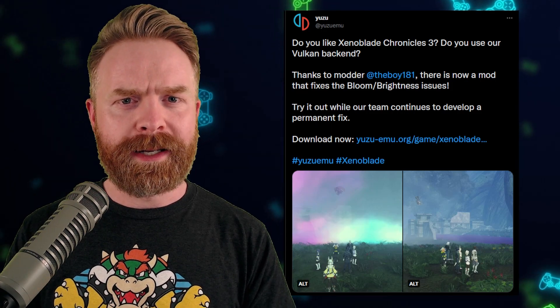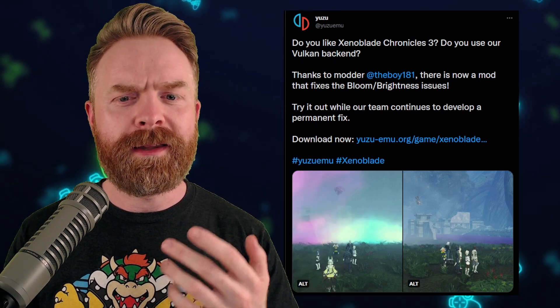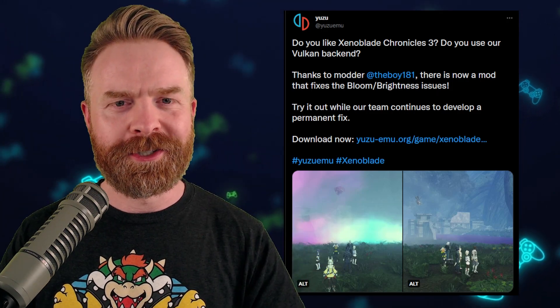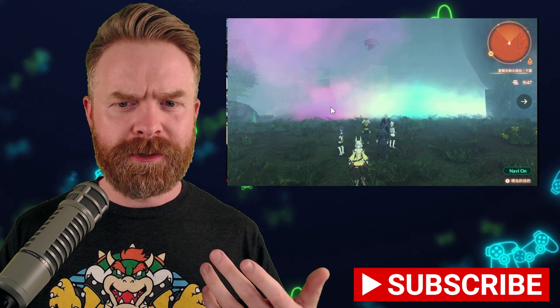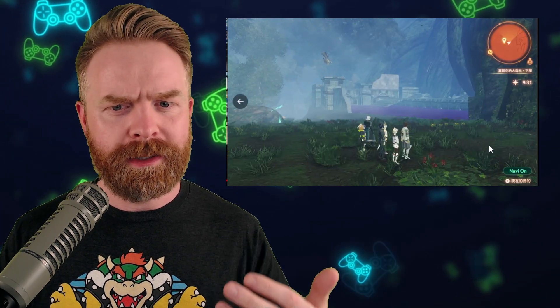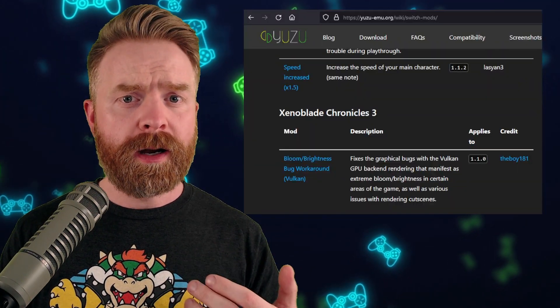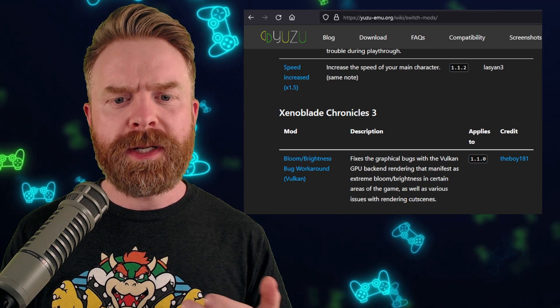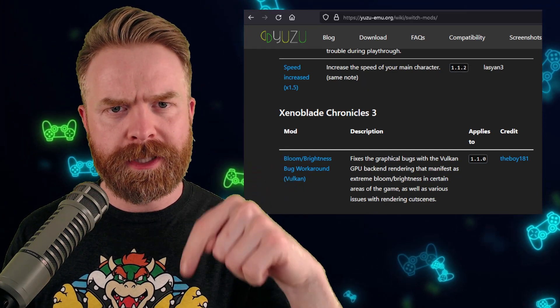If you use the Vulkan backend for Yuzu, there's a brand new mod from the boy 181 that fixes the bloom and brightness issue. Here's the before, looking very RGB and also using Skyline's colors — and here's the after: a lot clearer and easier to see the background. The Yuzu development team is working hard to fix this officially, but in the meantime, the mod is listed right on the Yuzu page, and I'll leave a link to it in the description below.